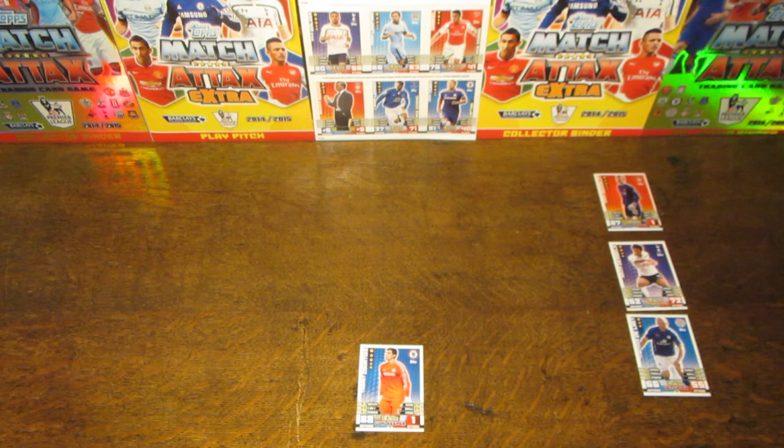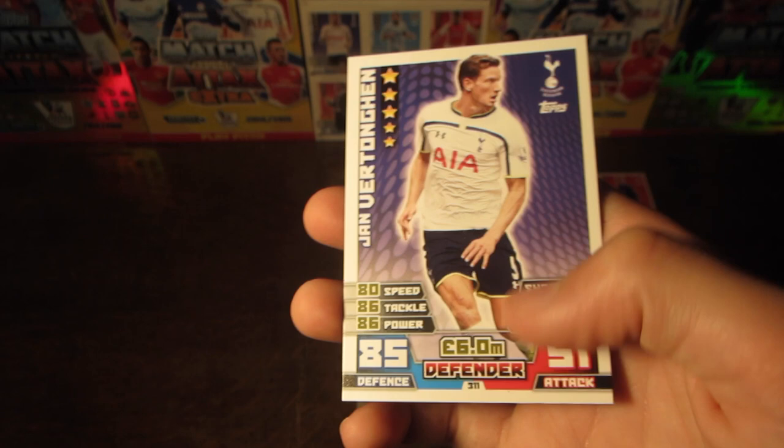Moving on to our first defender of the three — this is one who has actually played at left back for Belgium. It is Vertonghen of Tottenham, with 85 on his defence and 6 million as his value, also 86 on tackle and power.